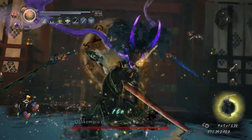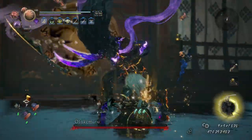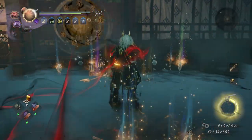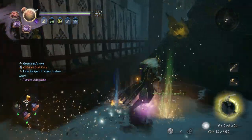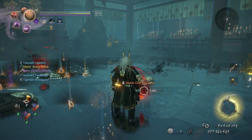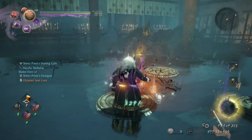45,000 damage — I've seen it hit for 50,000. And if I can get the confusion effect on them I can hit for even more, though I don't use that with this build. Rumbling Earth is very strong. Some people say Lumber Chop might be better, but I'm not a big fan of Lumber Chop because it just doesn't have the range.